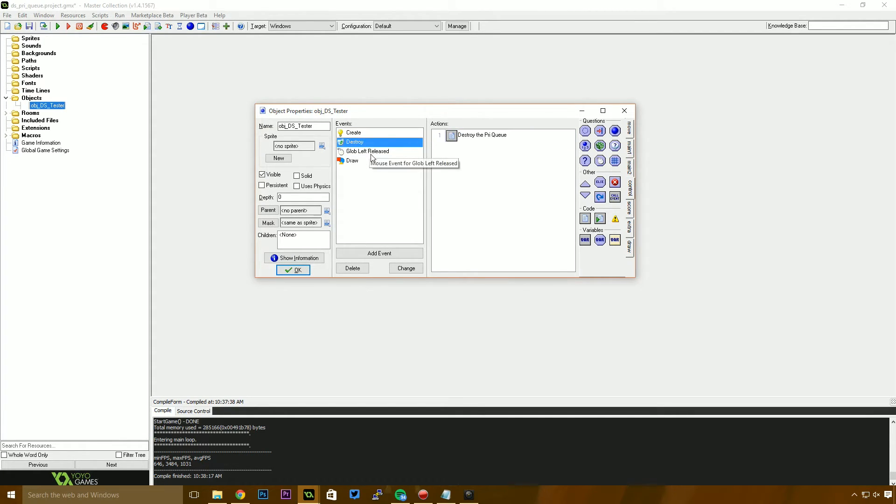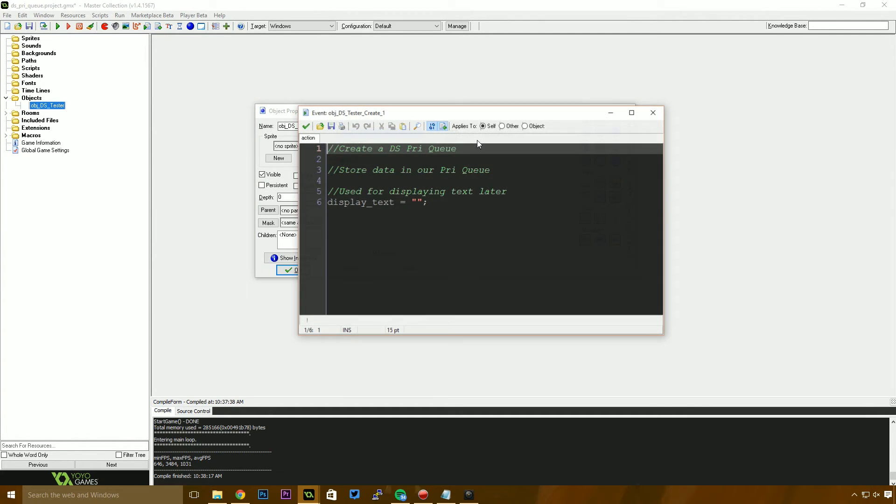I've set up a create event, a destroy event, a global left release, and a draw event. Let's open up the create event.